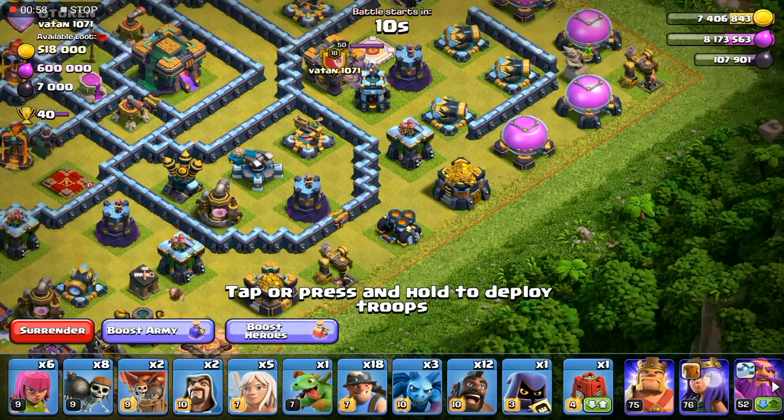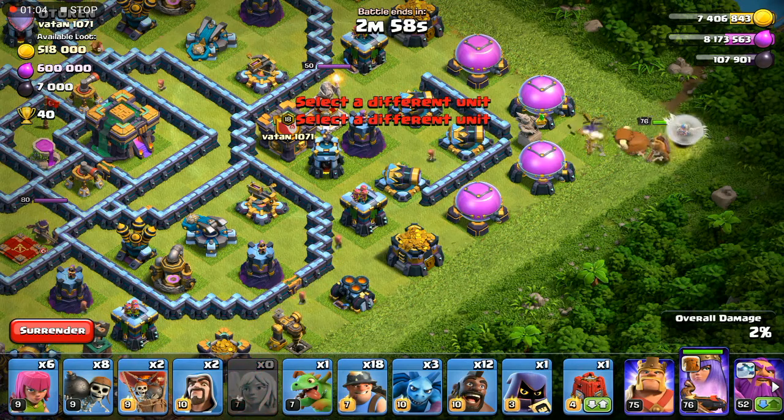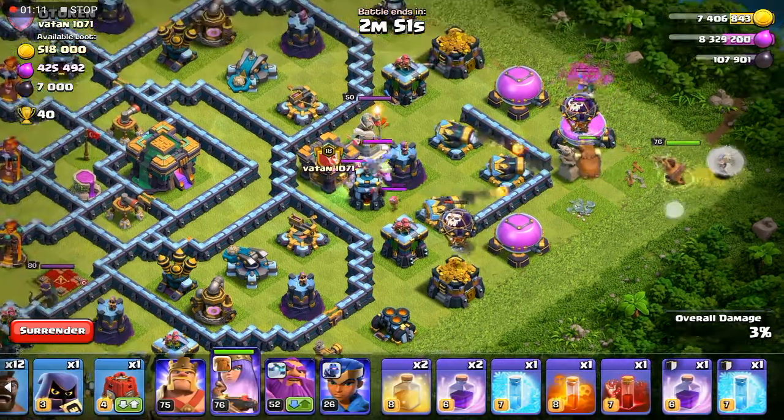Maybe I'll go for a queen charge on the clan castle. Let's drop the queen, followed by the healers. We need some coco loons left and right — no idea what they're called, coco loons. I don't see any coconuts in those loons.